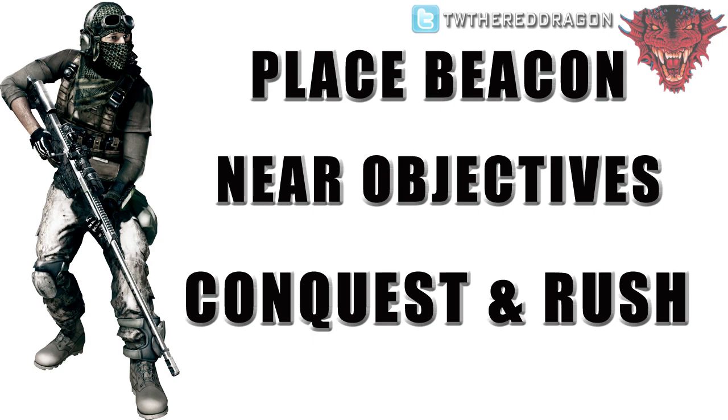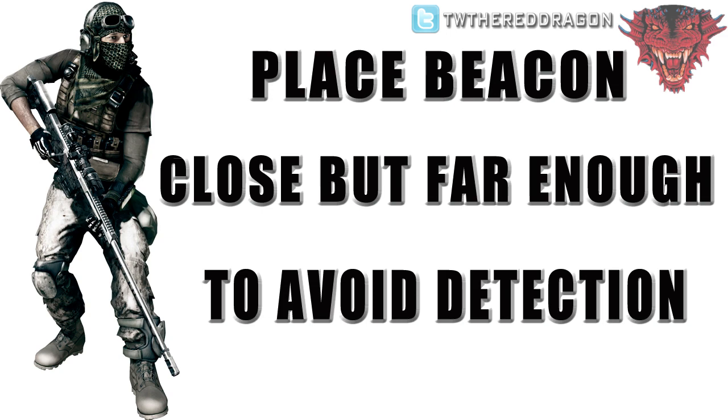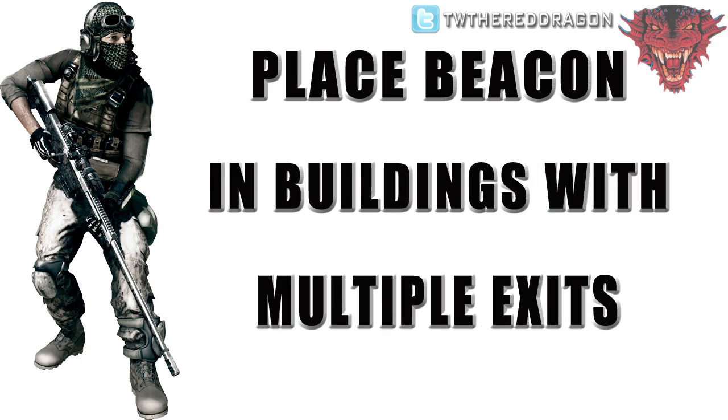A few things to remember: don't place it so close to the objectives that you're going to get caught by the enemy, because enemies will see it, and if they see four or five people coming out of one small tight building, they're going to know you've got a radio beacon in there. Set it out in areas that are close but not too close, and in a building that has a lot of different exit points. That way everybody's not running out the same door, and the enemy isn't going to really notice, because you've got multiple entrances and exits you can use.